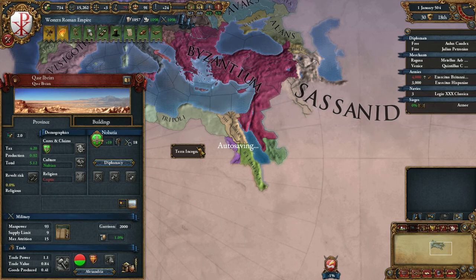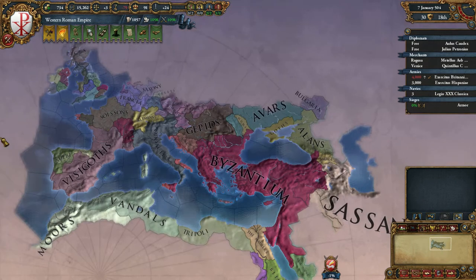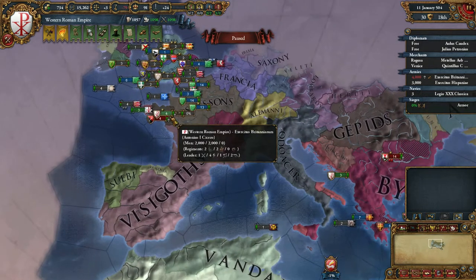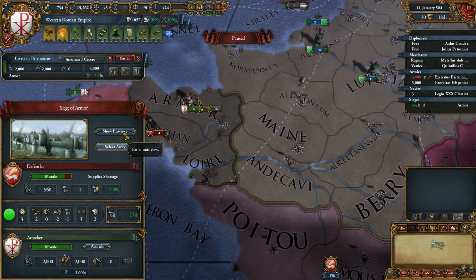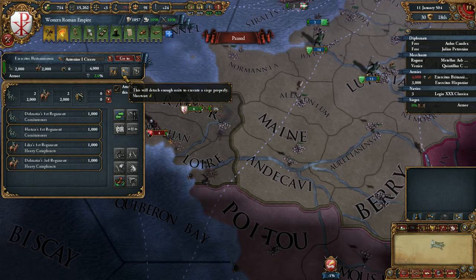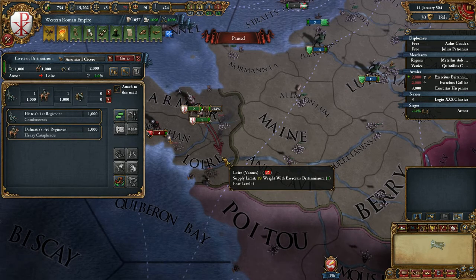Isn't that supposed to be Nubia? I think that's supposed to be Nubia. Oh — they peaced out! And they did not take it. Alright, split in half — go over there.